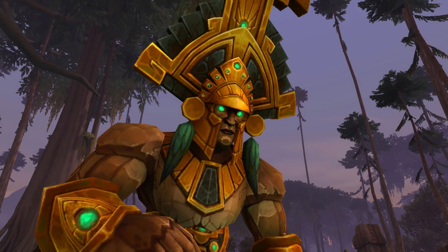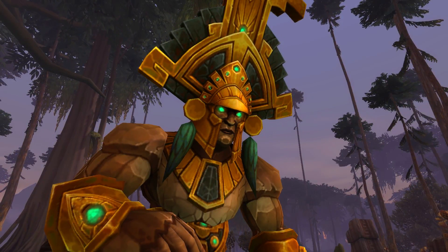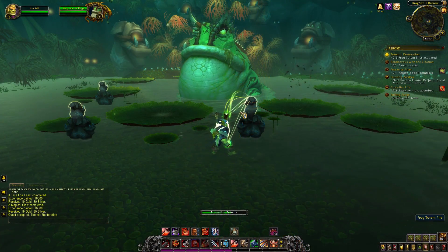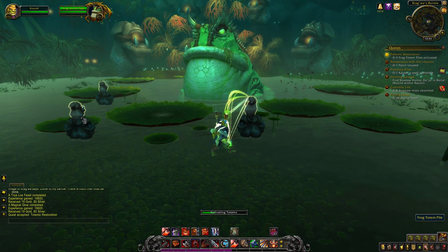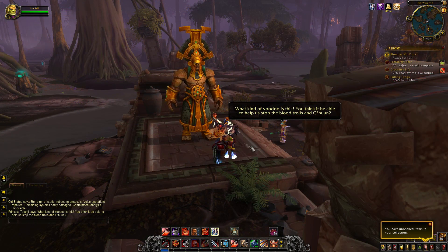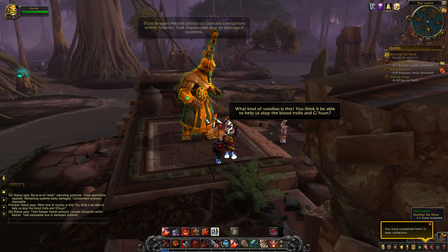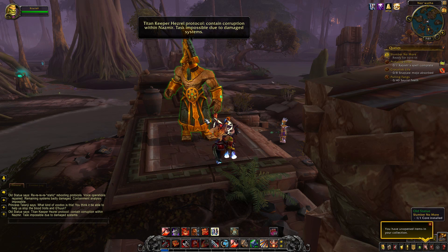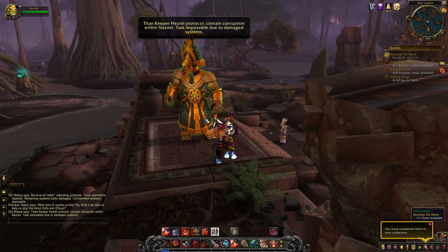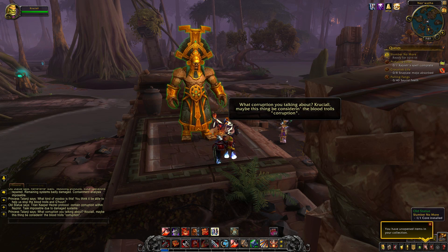Now this guy was originally thought to be just an old statue — an old relic that is of no use to anyone, not even alive. It isn't until after we assist Kragwa, the Frog Loa, that Princess Talanji, the Zandalari Princess, tells us that something is off about the statue. When we go to investigate, we discover that it is no ordinary statue at all, but in fact a Titan Keeper by the name of Hezrul.